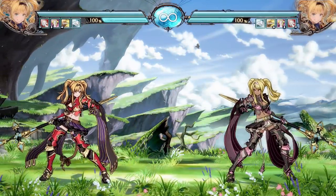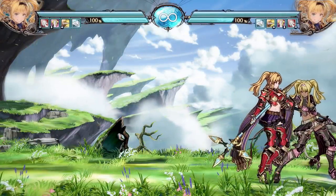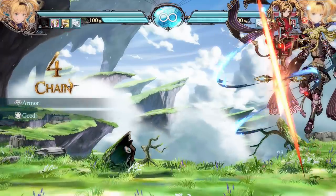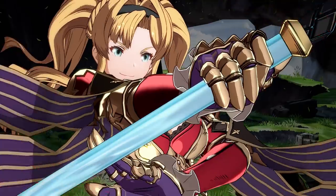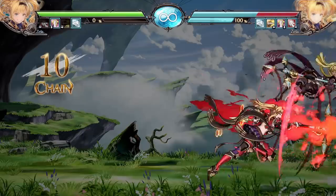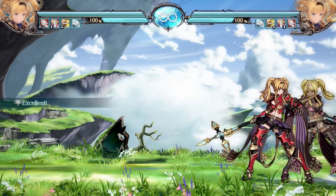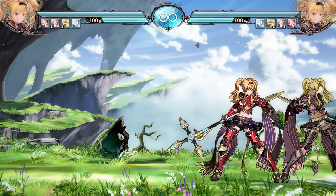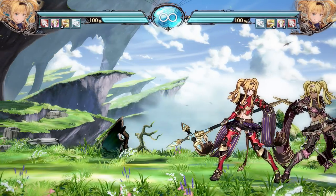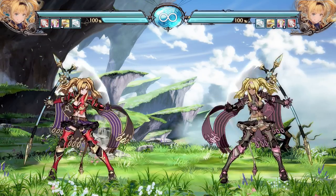Thanks to the Spear of Arvis, Zeta can attack from weird angles other characters simply cannot contest. You can get some really cool setups in the corner — for example, in a basic combo you can launch the enemy up, use the Spear to go all the way back down to the ground, land in time, and re-combo into your super. She's a really good all-rounder with a lot of flair and sass.